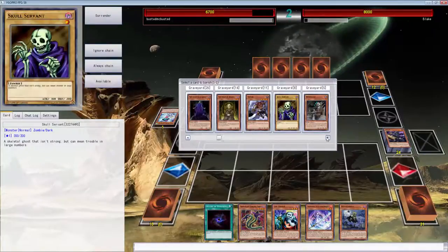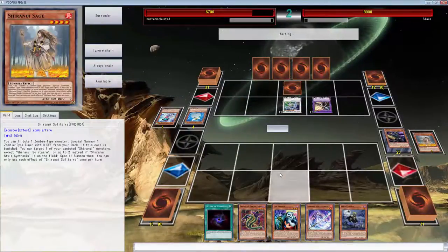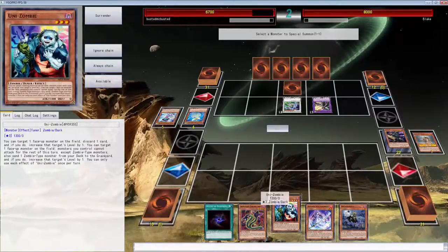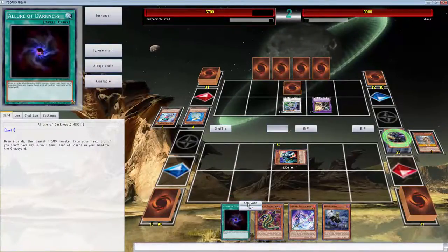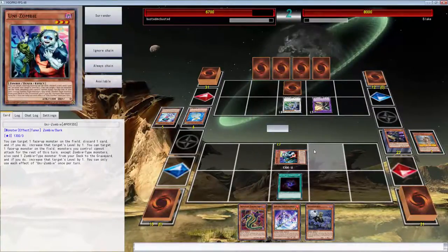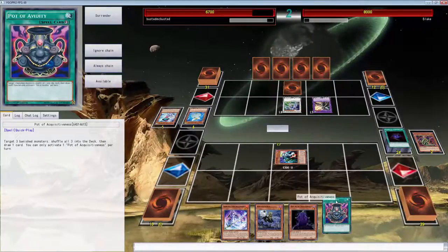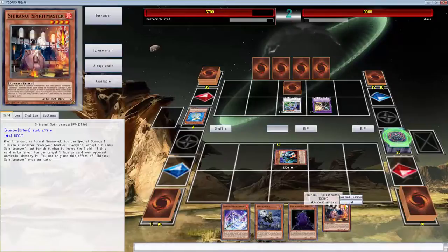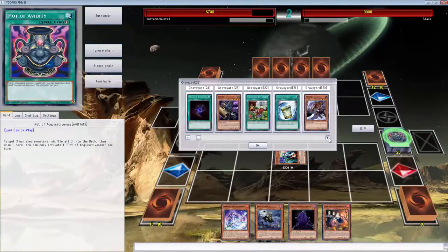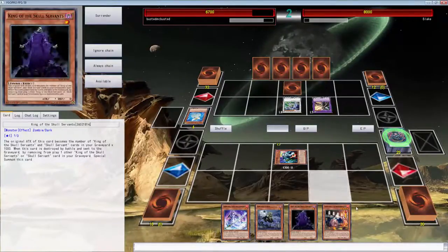That was stupid — let's manage you. I don't know what to sub in, I guess this. Probably shouldn't use Gozuki's effect. Let's activate Allure — let's see what we can get. Oh man, that's just beautiful right there — we're gonna use you. Actually we can use you right now! So let's do that right now. Let's put these three back in the deck. Sadly we did not have... that is a great card. Why weren't you there the first time? I could just King of the Skull Servants now if I didn't use Gozuki — that would have been all right. So let's use you now.